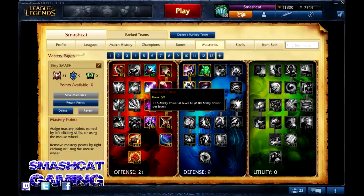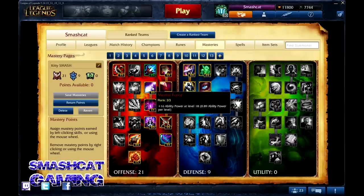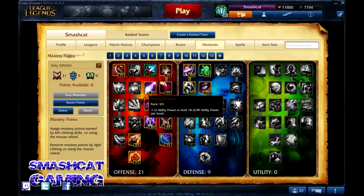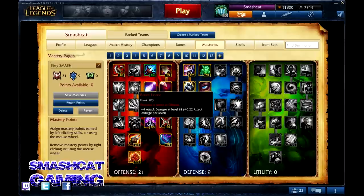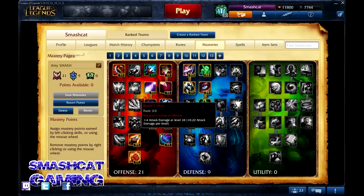We come over to Mental Force. You can put 3 points into this, and it equates to 16 ability power — 0.89 per level. This is definitely the direction you want to go in the second-tier talents for an AP carry; it's the best use of your points there. Your other options are Brute Force, but you don't really need the attack damage unless you're playing a hybrid champion like Kayle, Akali, or Katarina. Hybrids can utilize Brute Force and Martial Mastery, but we're going to avoid those on a traditional AP carry, which is what this is — a defensive AP carry tree.